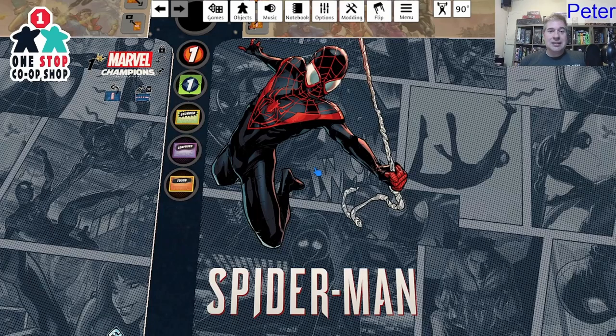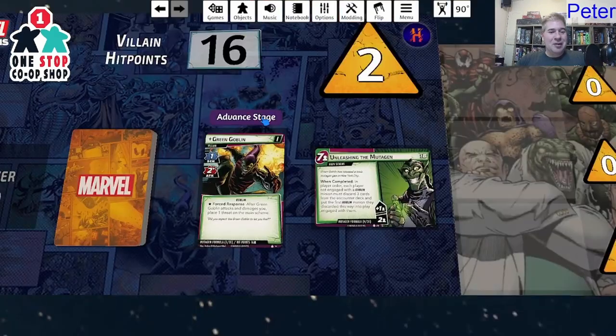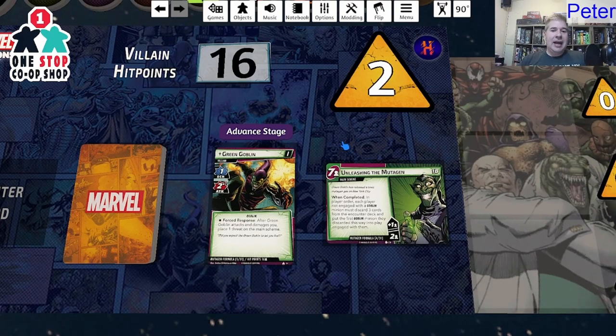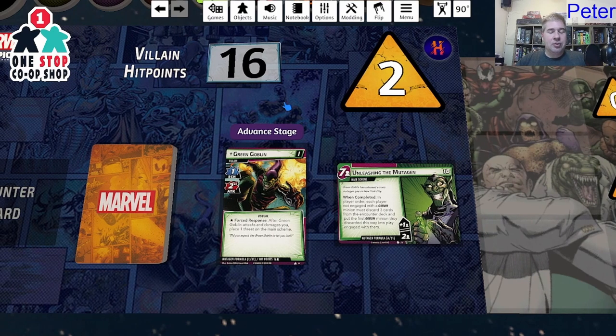As always, if this is your first time joining us, I don't play these heroes ahead of time — I've not looked through their decks. Today we're going to play the Green Goblin, so I'm not showing off any of the new scenarios today. If you want to see those, come back and watch our stream over the next couple of weeks — we'll be playing through the entire campaign. But today I'm playing old school Green Goblin Mutagen Formula, just to give us a Spider-themed villain.